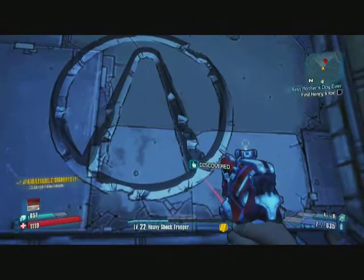So as you're going towards the bridge, you'll see this little tower to your left. You walk around the outside of it and you get to the corner — the Vault Symbol's right there.